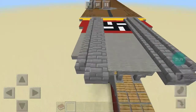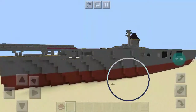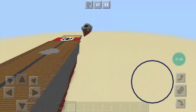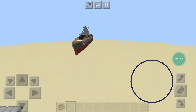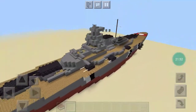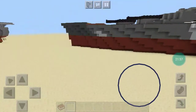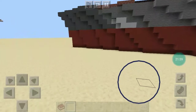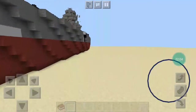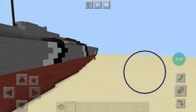I think she looks kind of good — good enough to pass off for a tutorial. Moving on to my Bismarck — both of these look absolutely rubbish. Here's my Bismarck, the first battleship I did. I think her hull looks pretty decent, I guess.